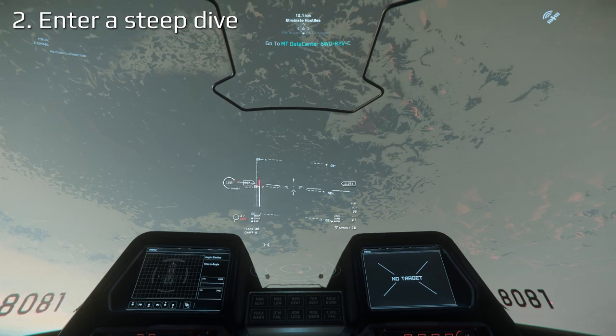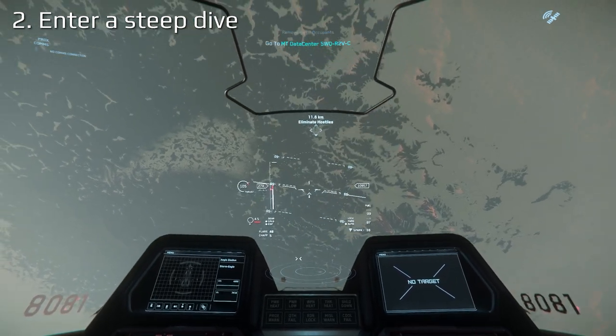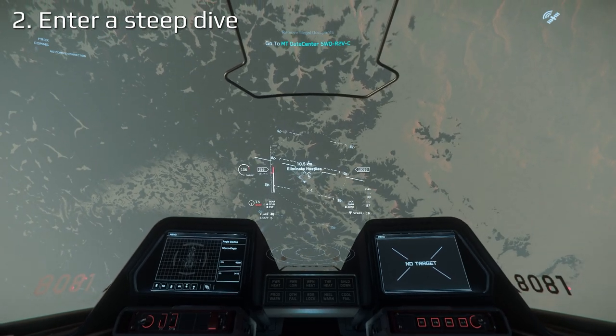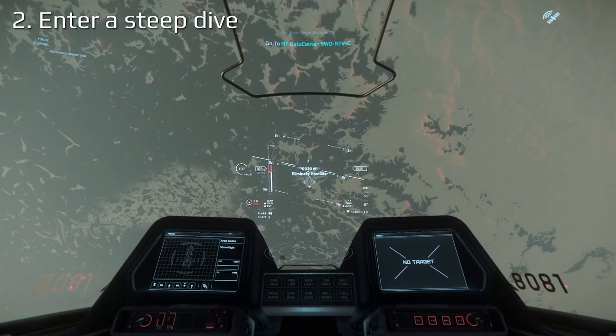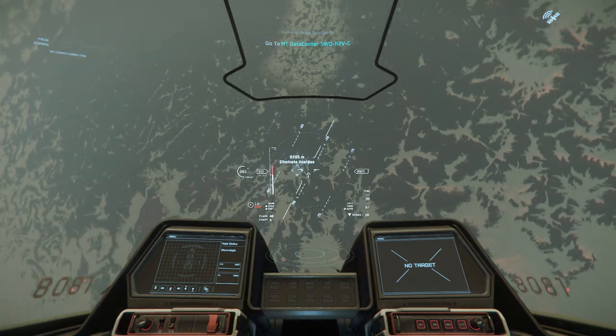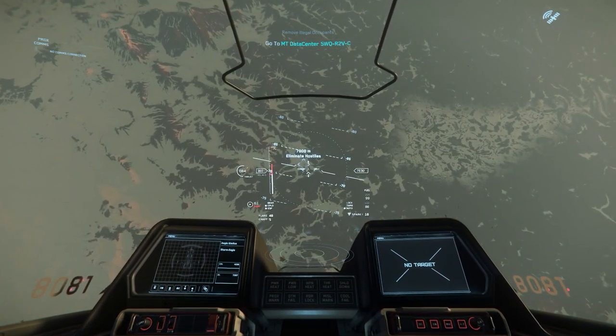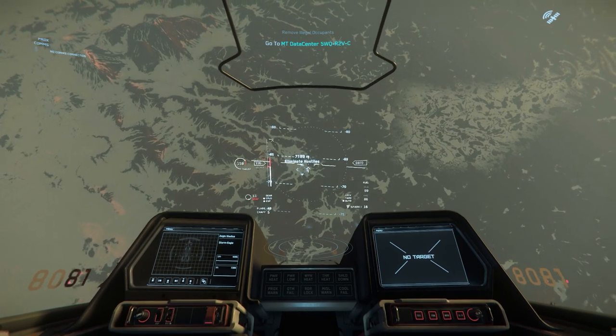Next, dive down at the bunker. The steeper your dive angle, the better. World War II bombers dove at about 70 degrees, but they couldn't hover like we can in Star Citizen. As such, the closer to 90 degrees you can achieve, the less likely it is that the turrets will be obscured.